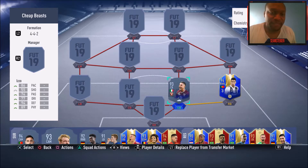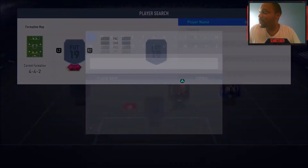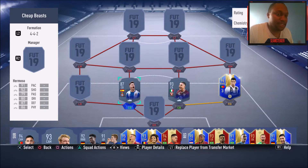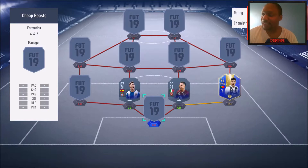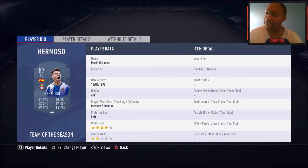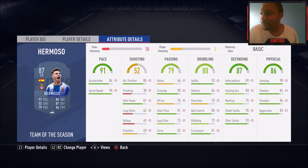Another good center back very similar to Izzo is Hermoso, but at about half the price — around 30,000 coins. He's Spanish and plays in La Liga, so he gets great links to other La Liga players. He's six foot tall, medium-medium work rates, four-star weak foot as well. He's 91 pace by default. His physical and defending could be a little bit better — I'd go Sentinel or Anchor to boost that up. With a proper chem style on his defending and physical, he's going to be one of the better center backs in the game. And for only 30,000 coins, you cannot get a better center back at that price.